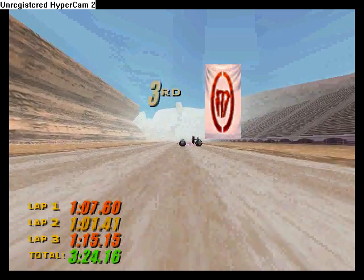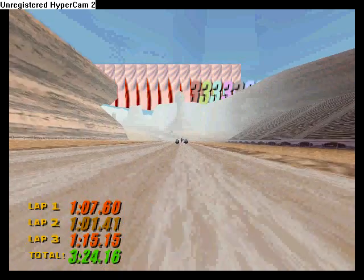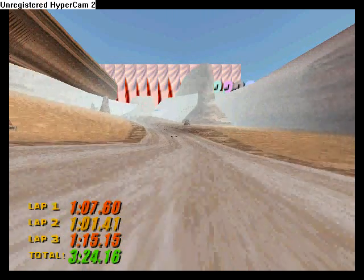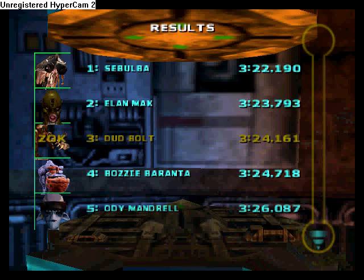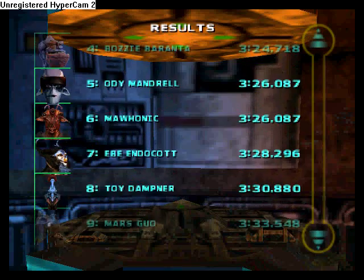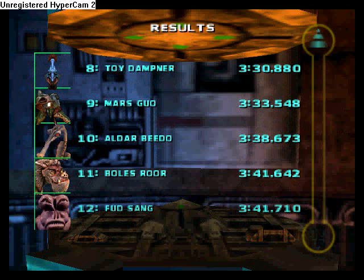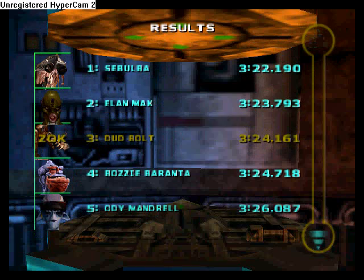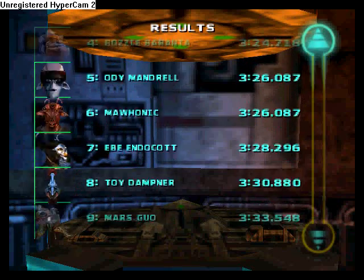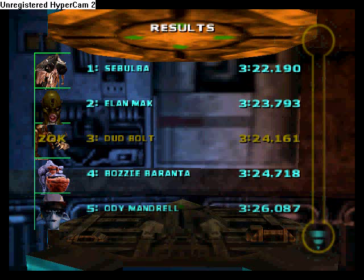Elan Mack finished before me apparently — figures, I should've done Elan Mack. So I'm gonna pause. There's the scoreboard — you can see who finished where. Don't know who the heck Bud Sang is or what he drives, but I want to unlock that guy. It doesn't matter what race you do, the track favorite will always finish first, because it's set to do that — I don't know why. And Watto will actually start singing a song when you get to that screen.